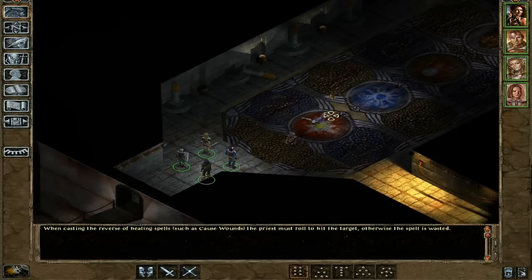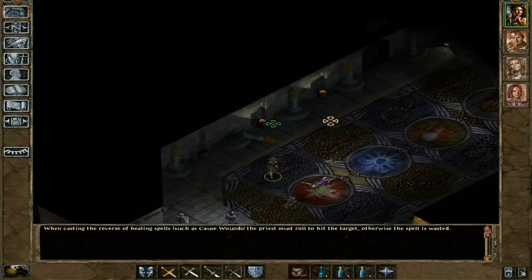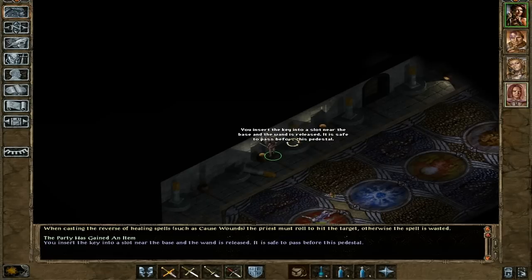Welcome back, ladies and gentlemen, to another day in the epic adventures of Draconia in Shadows of Amn. This time around we will actually be able to remove the frost thing from the sides, since the Oya'Tig lent me his portal key.